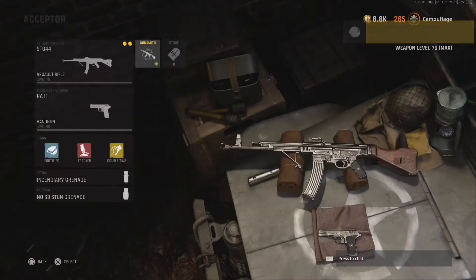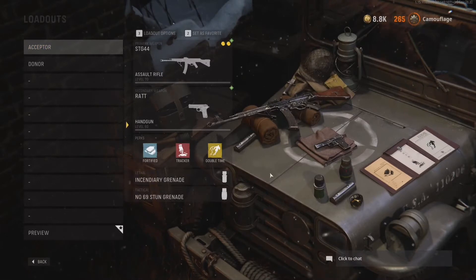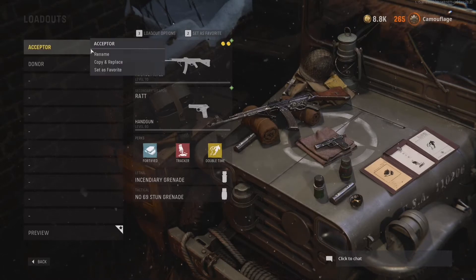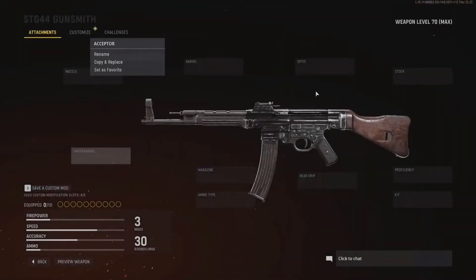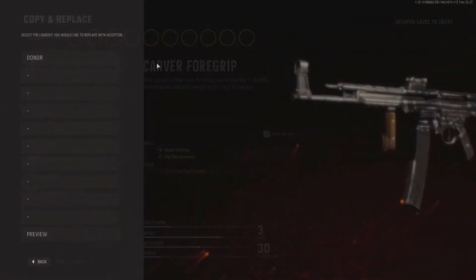We want a second foregrip on this gun. Now you're gonna grab your mouse and hover over the first loadout, right click on it, and it should give you this little popup. From here you just gotta move your cursor like this in circles on the right side of your screen. Use your d-pad to go to the second loadout. And press gunsmith — don't use the analog stick. Go to foregrips, and from here you're gonna press copy and replace.